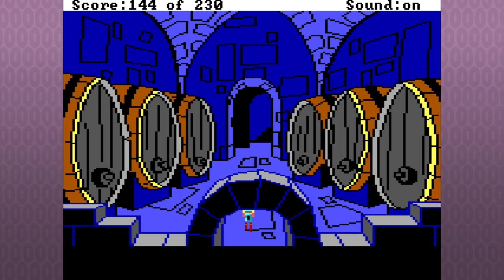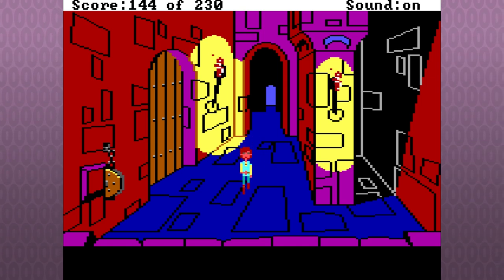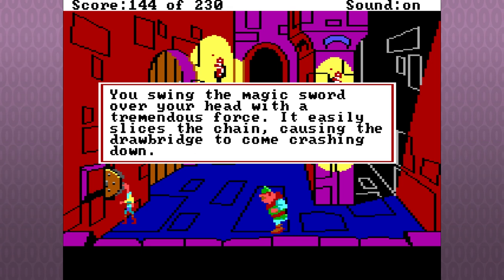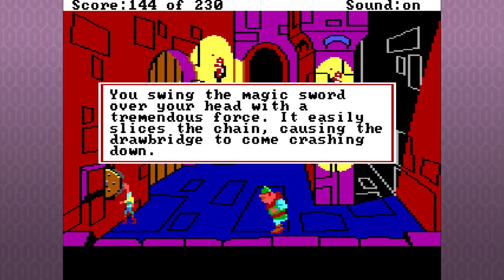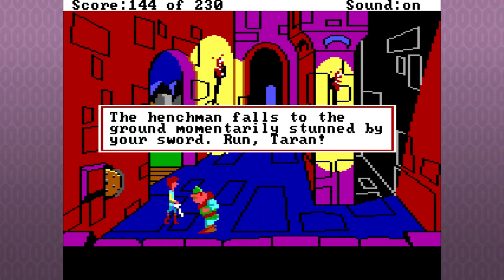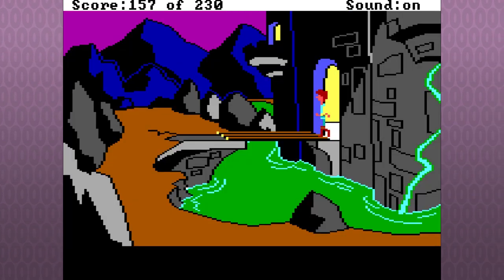Not this time — nope. I'm back in this room. You'll be back in the high life again! Whoa — you swing the magic sword over your head with tremendous force. It easily slices the chain, causing the drawbridge to come crashing down. Swing and a miss, swing and a miss, swing and a miss — there we go. You're good, everything's fine.